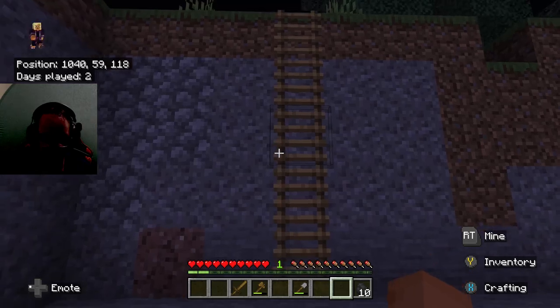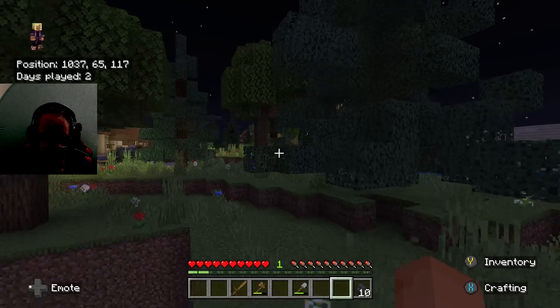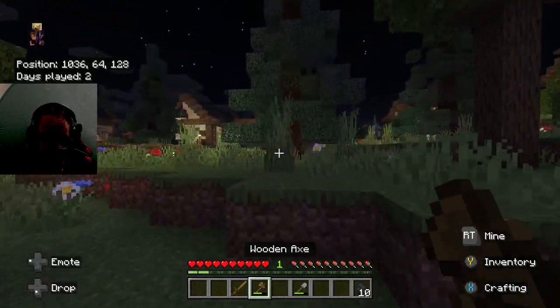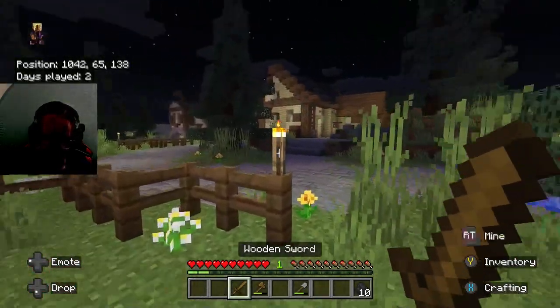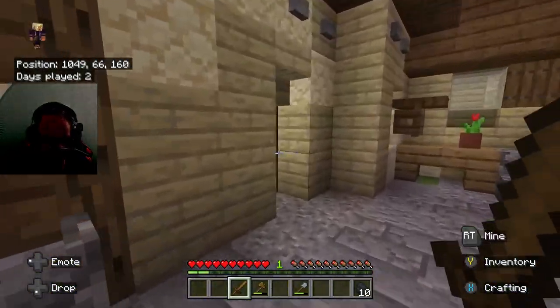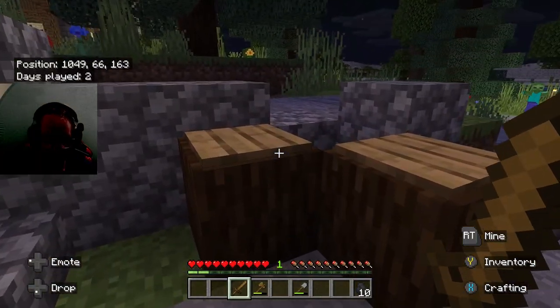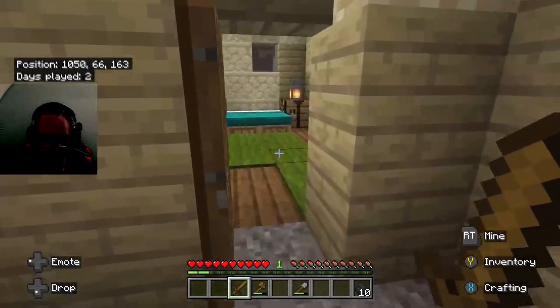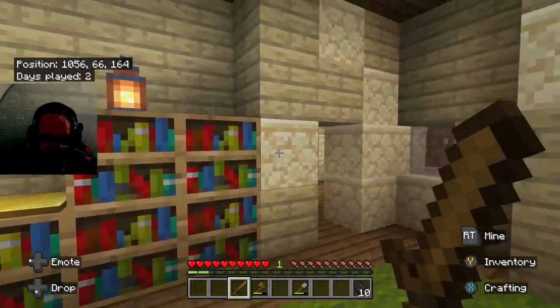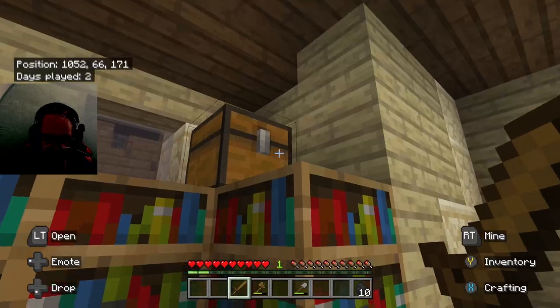We don't have a bed though, I should steal a bed from one of the houses. All right, so we're going to work our way around guys and figure out where a cave is. These houses are so cool - oh, there's another room I didn't even know about this one.